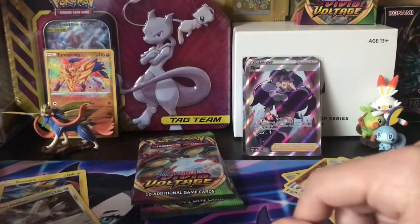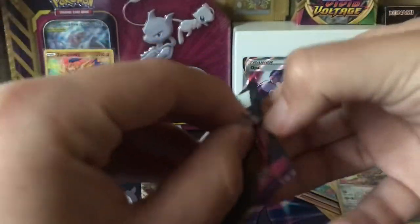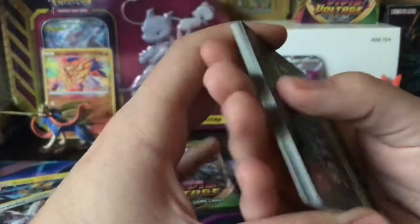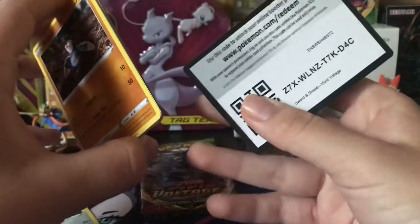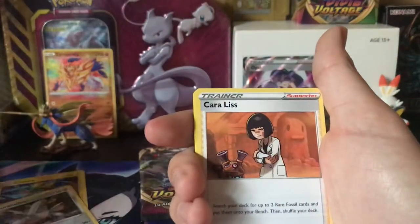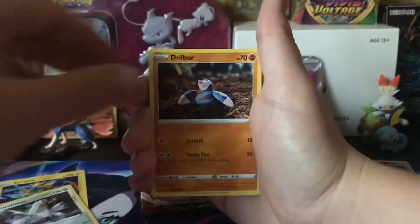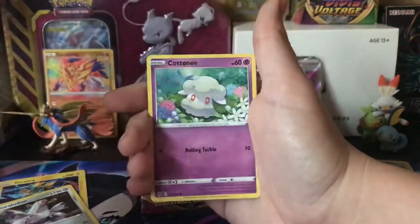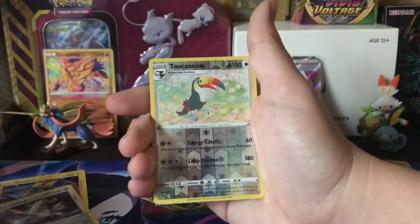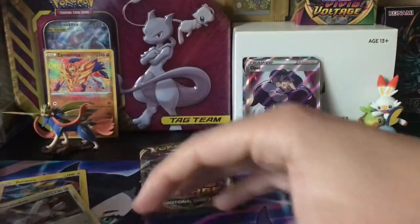We have two more packs right here and then more to the side. Fighting Energy, Karrablast, Stone Energy, Electric, Drillbur, Wailmer, Cottonee, Clovis, Obstagoon, and ooh — Toucannon reverse! And Electrode! Toucannon I did not have — that's a good card.